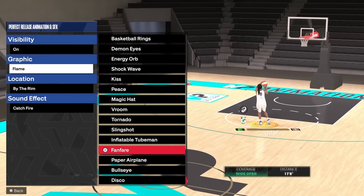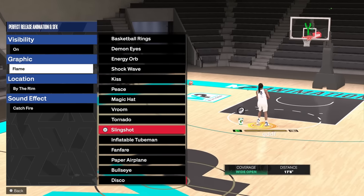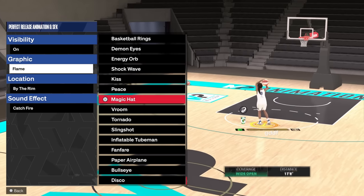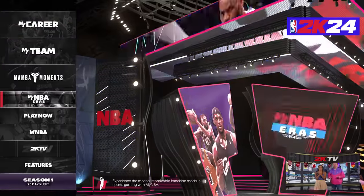I will show you how to get all the green animations in NBA 2K24 next gen. You need to go on Women NBA.